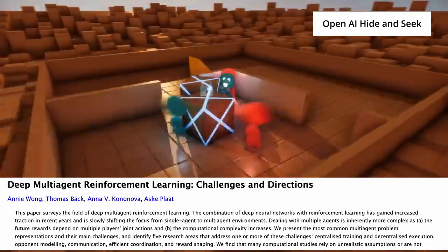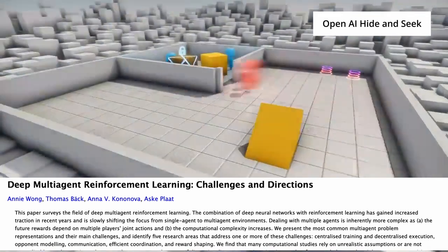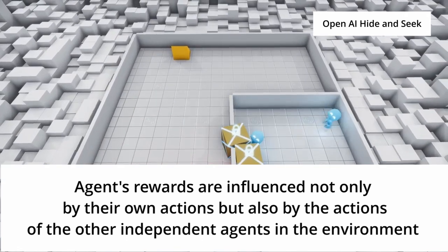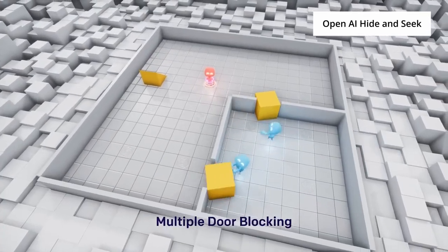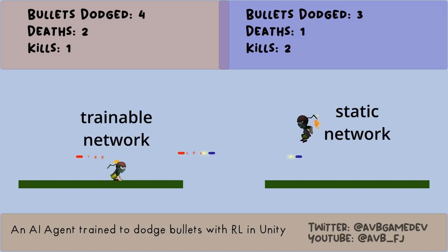Multi-agent reinforcement learning is an inherently more difficult problem than single-agent RL because the behavior and rewards observed by each agent is influenced not only by its own actions but also by the other agents in the environment. How self-play tries to solve this is by providing each agent a copy of the same policy network, but keeping the weights fixed or frozen for one agent and training the other agent's policy network with a standard DRL algorithm such as PPO.